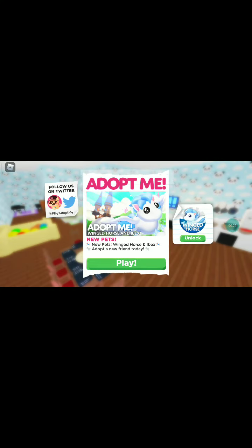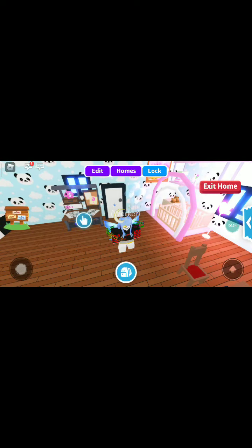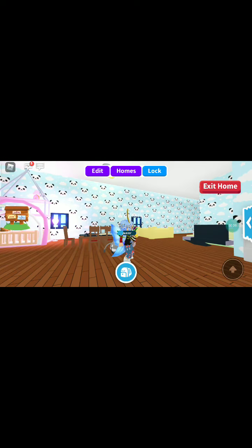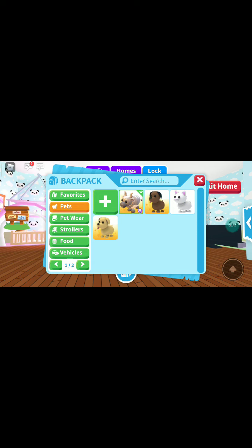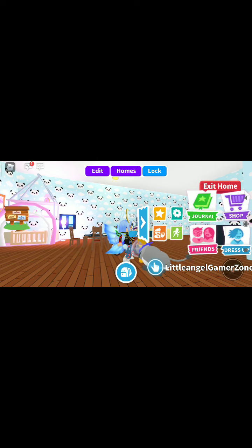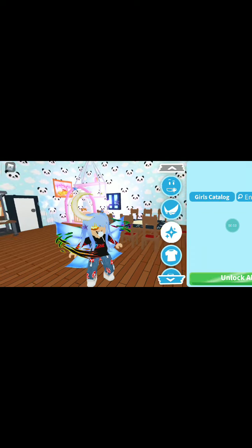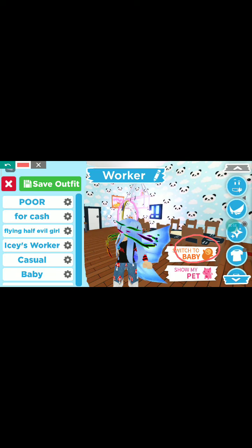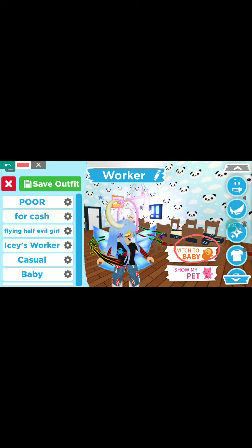Start by spawning in your own house. If you want to get two times cash, you need to go to Dress Up. After going to Dress Up, you can switch to the Baby role and you're gonna get two times cash.